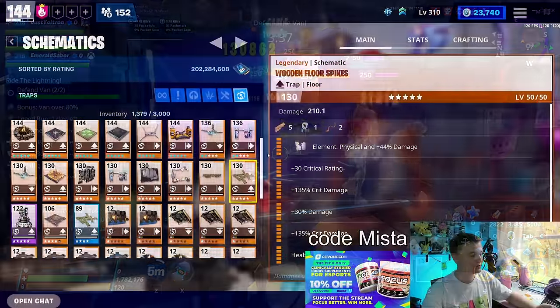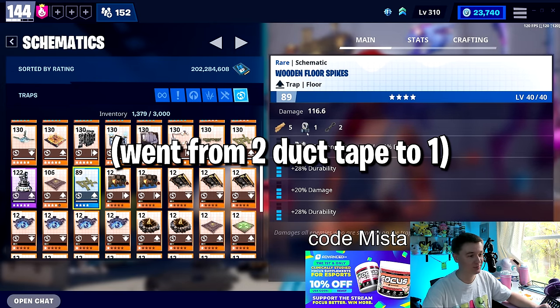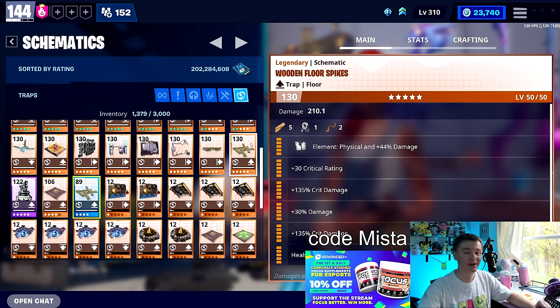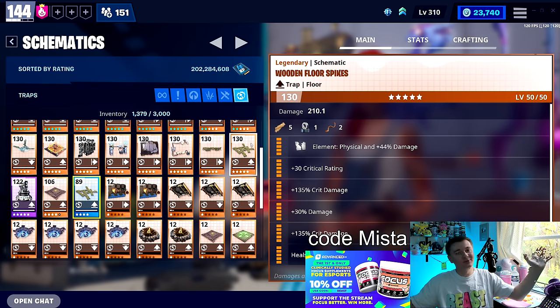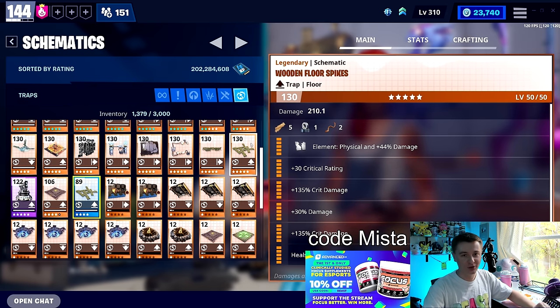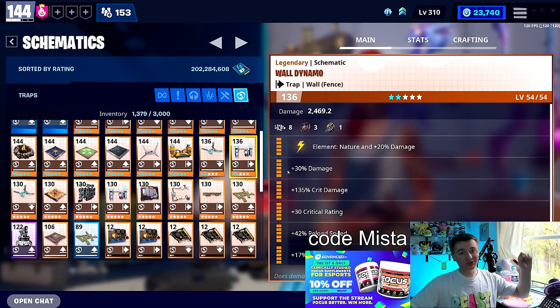We used to use these with blue perks because duct tape was a lot cheaper. It seemed like Epic saw that was a bit silly and made an update long ago to make every single trap cheaper. I don't know if I was responsible for that, but all the traps are cheaper now and it makes no sense to use blue anymore. Legendary is what you want.